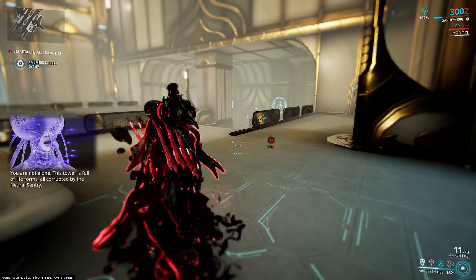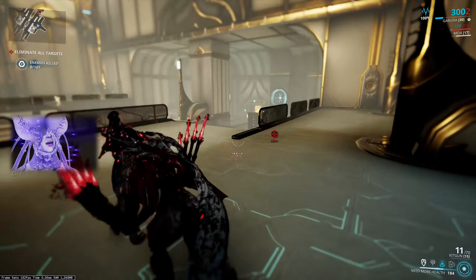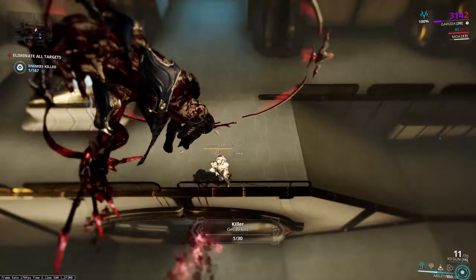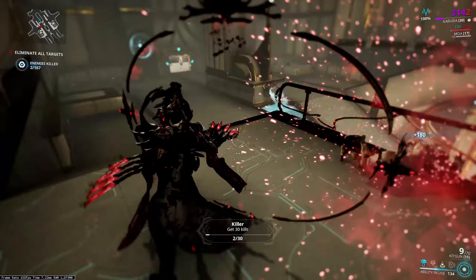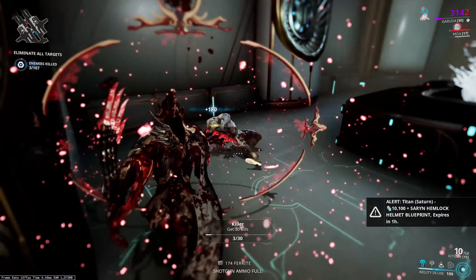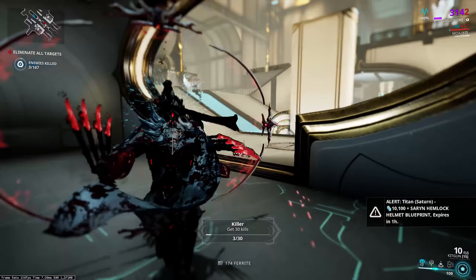Hey everyone, welcome to an episode of Suit Up. We're taking a look today at our brand new queen of gore, Garuda. You can get her blueprints by completing the Vox Solaris quest in Fortuna — it'll be mailed directly to your inbox — and the individual parts are from bounties out on the Orb Vallis, or you could skip the grind and buy her straight from the market.